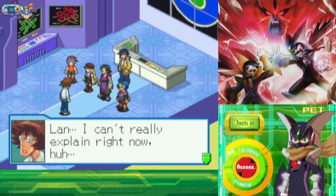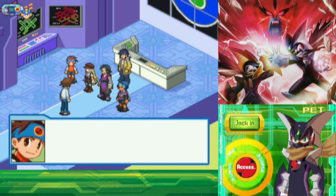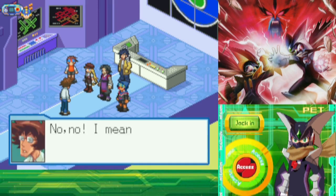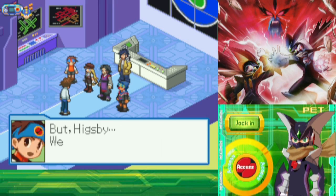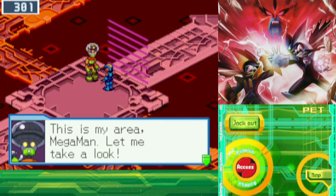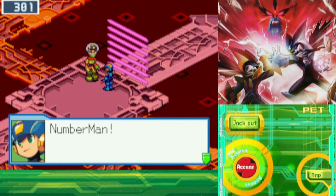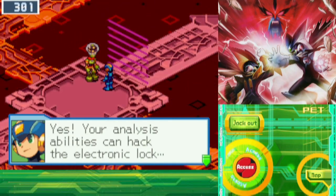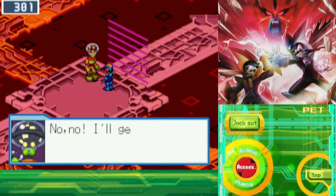Higsby decided to help out when asked because he's trying to become more of a man to finally get the courage to ask Miss Mari out — which I swear is characterization lifted from the anime, as I cannot remember at any point Higsby in the games having an unrequited crush on her. Regardless, everyone sets out for end area 4, hoping the data specialist Navi can crack the encryption on the last area. Though before you go, grab the upgrades you couldn't in the last chapter — that extra Navi customizer space is desperately needed at this point.